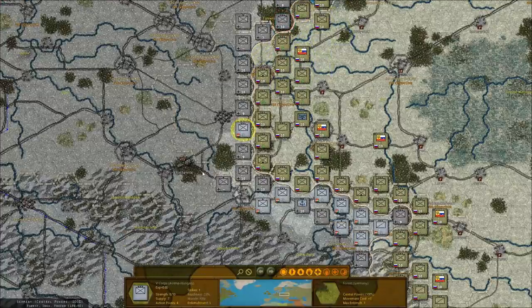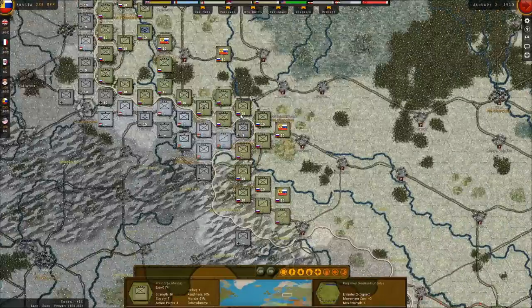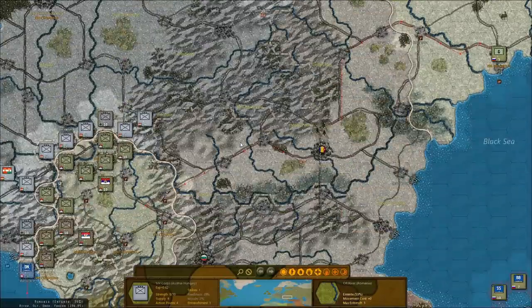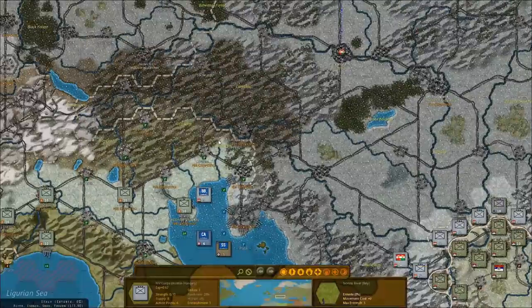Look at these guys — they're down to 10% morale. Is this true for the Austro-Hungarians throughout the border? Oh my god! Snowing or not, we're going to have to mount a very, very intense offensive. What does this mean?